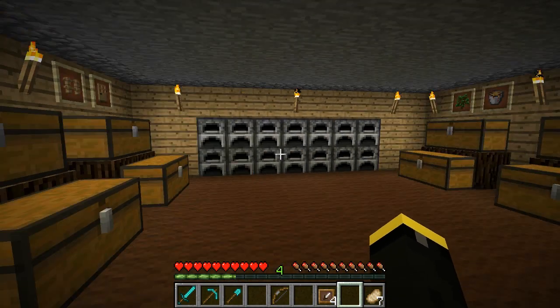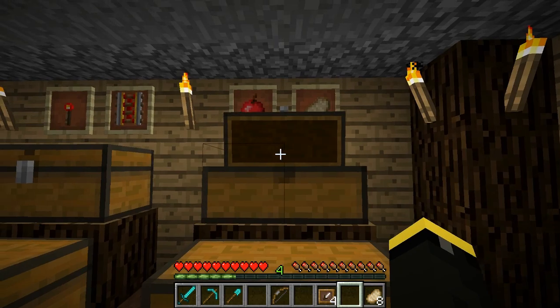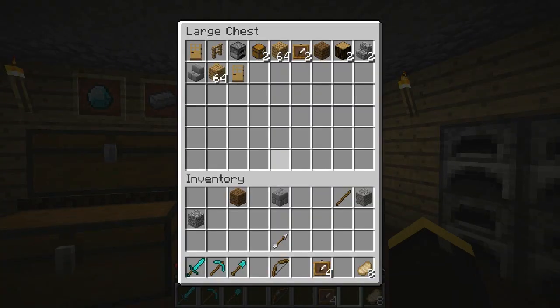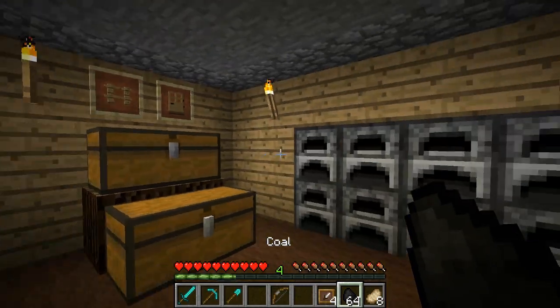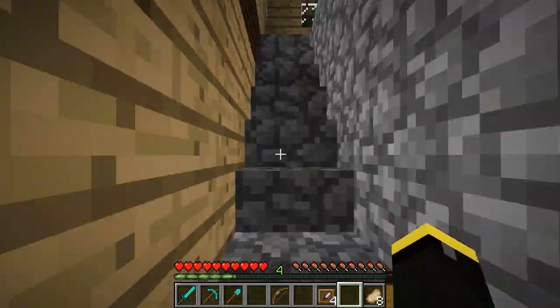It looks a lot more creative in my opinion and I just like using item frames. There are many other uses but these are the most popular and useful ones. Or of course you can just use them to decorate your household just like pictures or paintings. I use them instead of paintings because they look a lot nicer and you can pretty much put whatever you want on them — things like swords, golden apples, or pickaxes all look really nice.